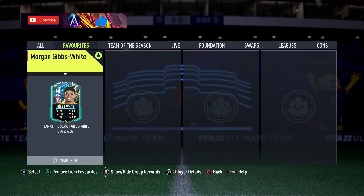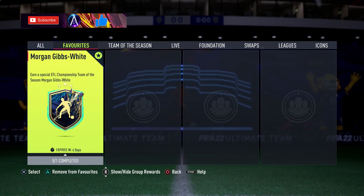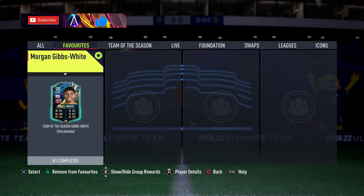What's up guys, welcome back to another video. We have Morgan Gibbs-White, part of the EFL Team of the Season cards. He is coming in at 10-12k for this card, which for a 90-rated is obviously just super cheap, so probably worth doing just for fodder, but he might be useful as well to be honest.